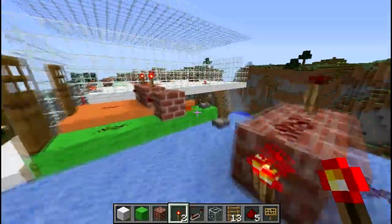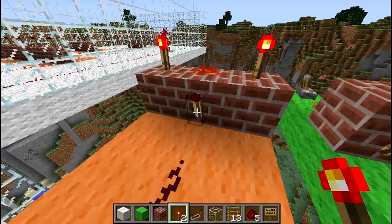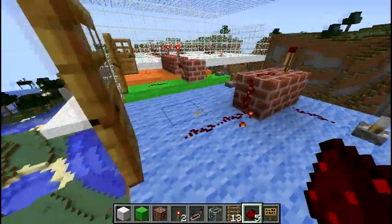And if you want to make the AND a NAND gate, all you have to do is remove this torch and put a redstone piece down. Ta-da!